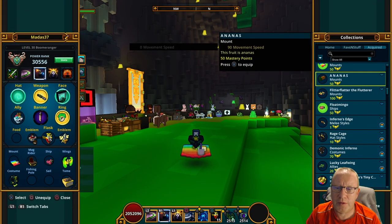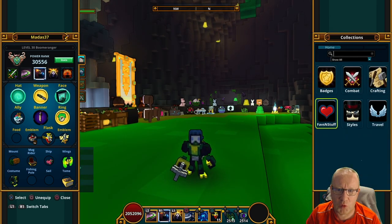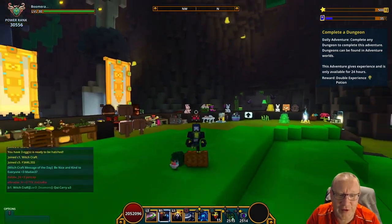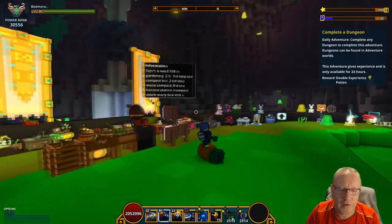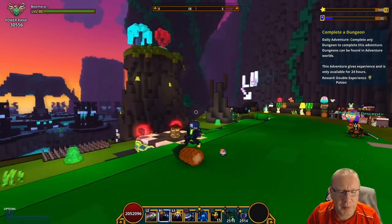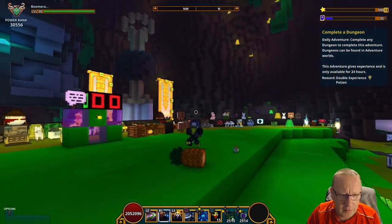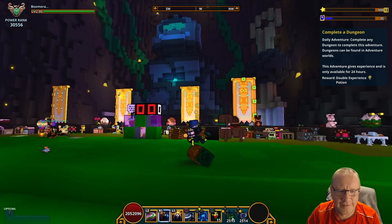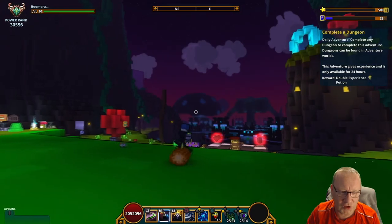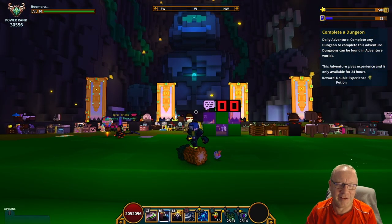And this is the Ananas mount. Let's equip him - just 90 to movement speed. It's one of these that always makes me go 'whoop', like he's gonna fall off. I thought it was going to be like a banana mount, but obviously it's a pineapple. I do like these mounts - these are a lot more fun than the bouncy mounts. I like that one, that's a good one.